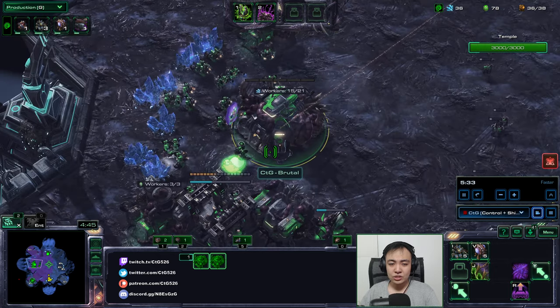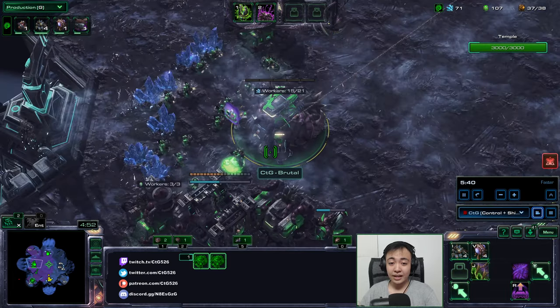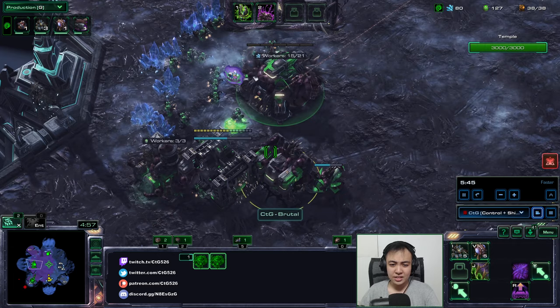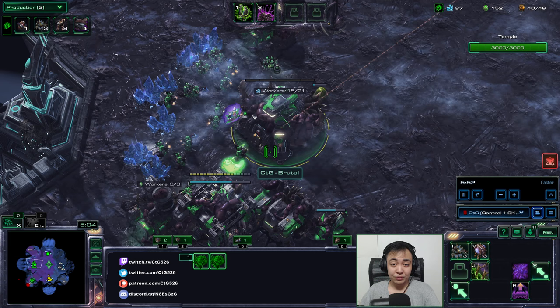I'm just rallying my dudes to the side of the bunker, because I will need them later on. But I don't need them to draw aggro too early — otherwise the bunker won't be able to shoot. I want everything to fight at the same time to give them the best chance of survival.